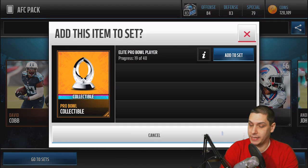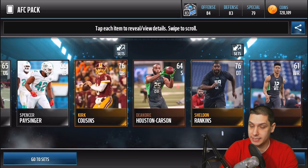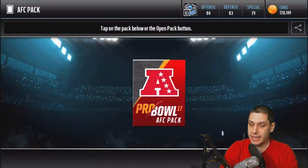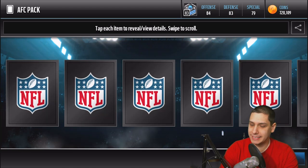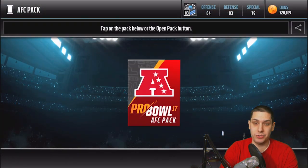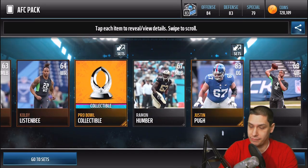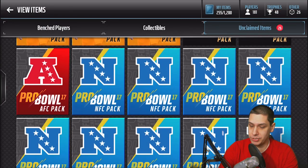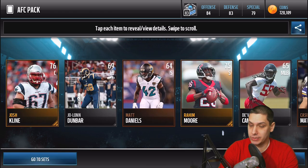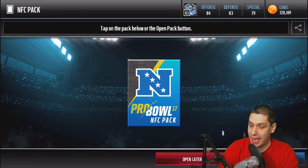I actually really like these packs because it does seem like you get a decent number of at least good things — not necessarily amazing, but decent at least. Nothing out of this one either. I know some of these pack opening videos where we do a ton of packs can get a little slow. If you guys have any ideas — should I do big pack opening videos like this, medium-sized ones, or even bigger, like a hundred packs? Let me know in the comments below. This is the last AFC pack, and we only got the one elite Pro Bowl player, but at least it was a good one with Joe Thomas. We didn't get anything out of that one either, so we're down to our 15 NFC packs — wish me some luck.